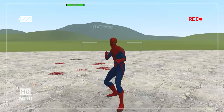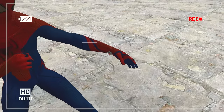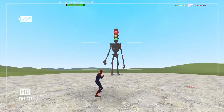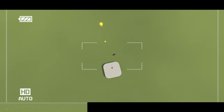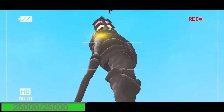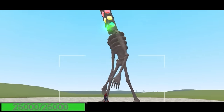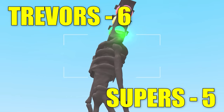Did somebody say Spider-Man from 2012? With one of the ugliest Spider-Man costumes I've ever seen, but he's got the web-shooters ready. His opponent — it's Traffic Light Head. Will he abide by the rules of the road? Spider-Man went up in the sky with him — I forgot the light head did that. He's landed back on top of him. I think the traffic light head's winning. He's on green. What the hell was that? It's 6-5 to the Trevors.